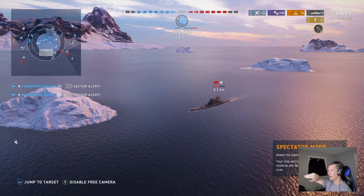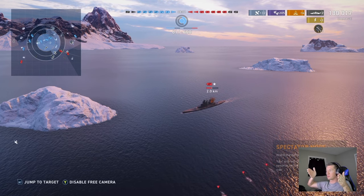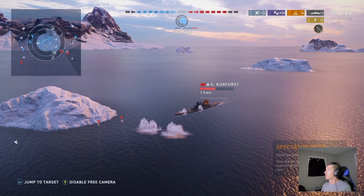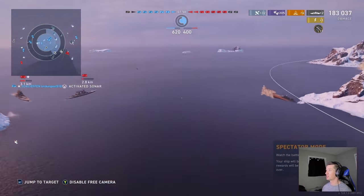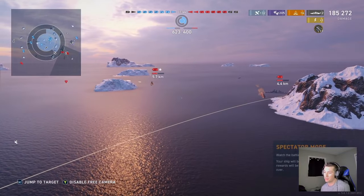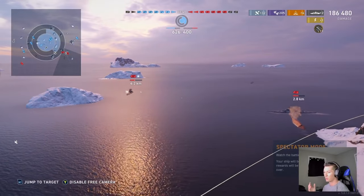A very decent game in the Kurfurst. We still have a fire ticking — 200 secondary hits, six fires in that short amount of time, two citadels for around 180,000 damage. But if you notice, the game has barely hit the halfway mark and we were one of the first battleships to die. Our team has excellent cap control, and with Mr. Dilemma and Mr. Negan IQ on the team, I knew we were going to win. I think we finished second or third with around 2100 XP. That said, I truthfully don't think this is the most effective way to play battleships.